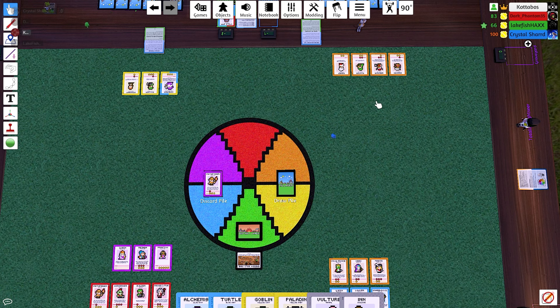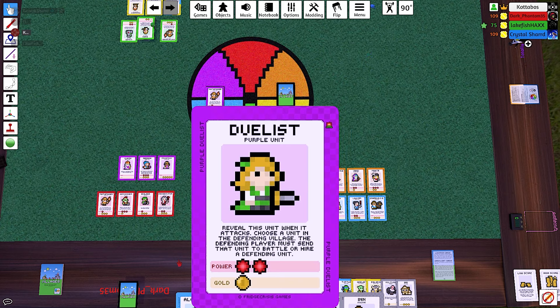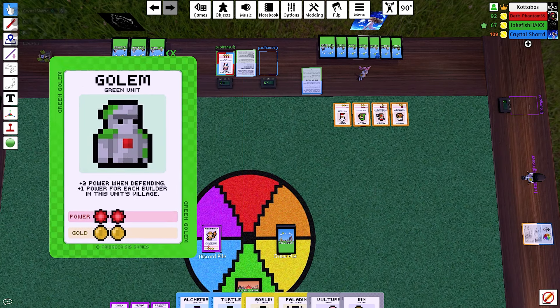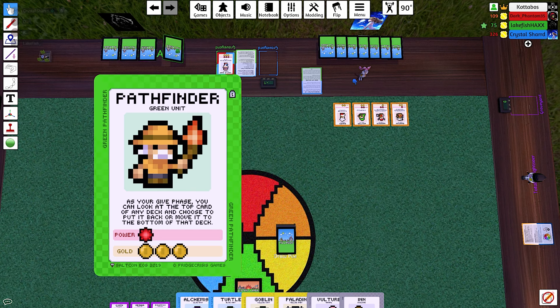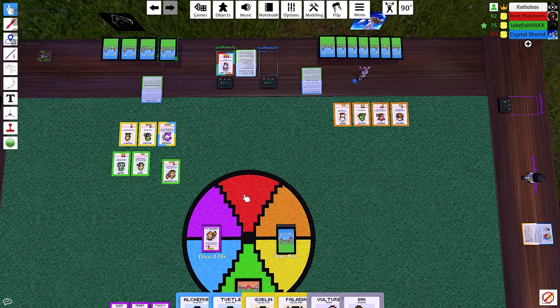In response to a comment — that card I played specifically said I have to play it revealed. It specifically says you have to reveal this unit when it attacks, so I couldn't play it face down. He built a green village! Now I'm going to use the pathfinder's ability and look at what this card is — I didn't know you could do that with a pathfinder.